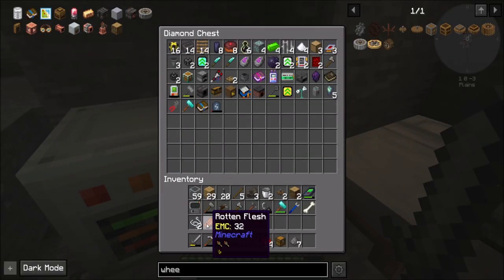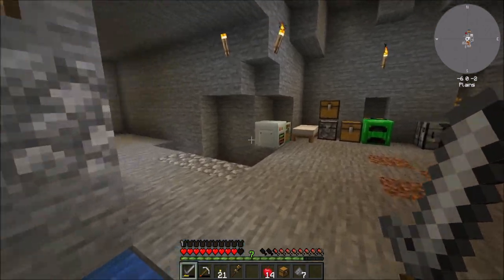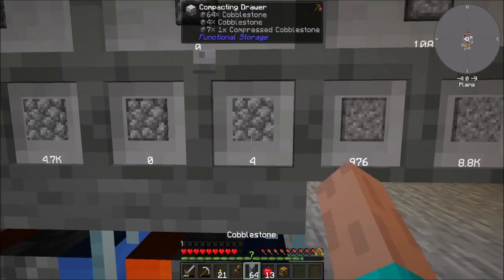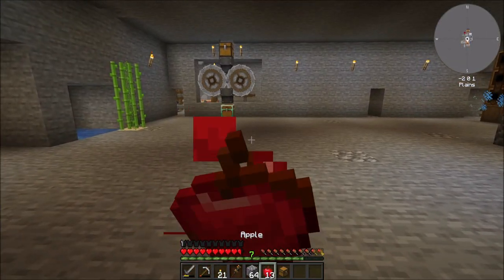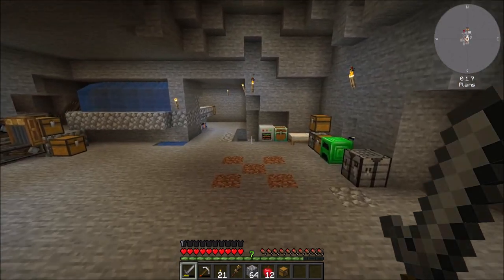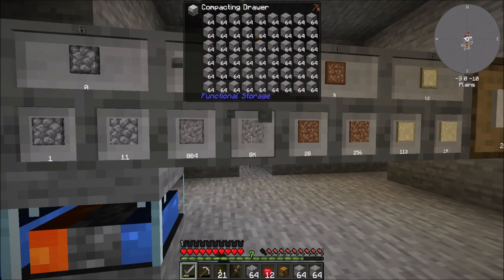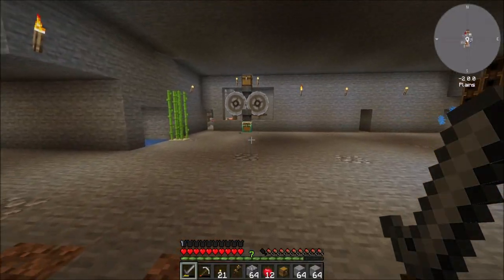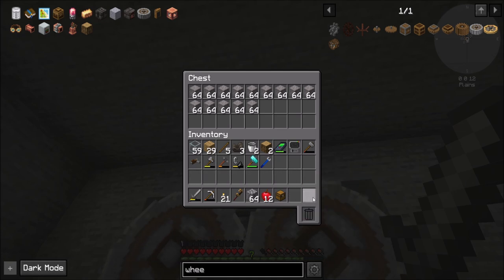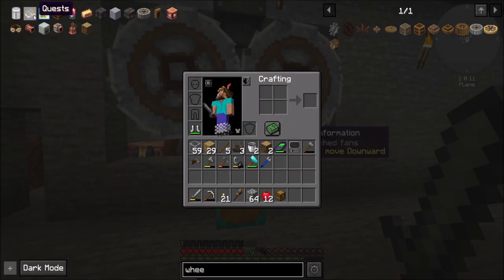Got a bunch of good loot — well, 'bunch' is a strong word. Put you guys away in there. Got some gunpowder, that's neat. Crushing wheel up and running — how great is that? Very great. I'm going to go ahead and throw a bunch of gravel in there, because I want that thing running a lot. We're just going to throw a ton of gravel into this thing, and I think that'll be useful. I don't think there's anything else we need for the crushing wheel — it's just gravel. I think that's all there is to it.